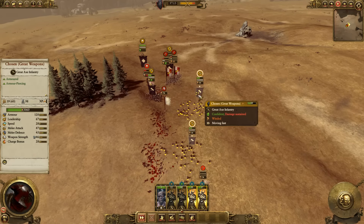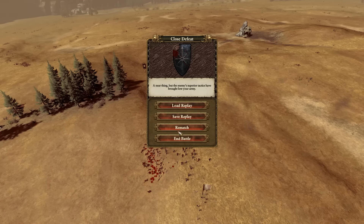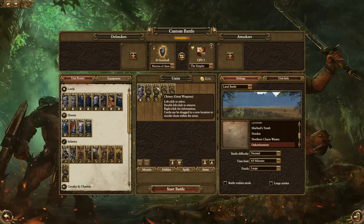It looks like the Chosen with Great Weapons put in a pretty decent performance there. I will come back sometime and test them against Black Orcs. Hope you all enjoyed these quick tests. Tell me what else you'd like to know more about — discuss in the comments what you think. I understand this is not against a person; I will be doing tests against a person from time to time, and I want to get back into faction-focused videos. Hope you all enjoyed it. Heir of Carthage, signing out. See you next time.